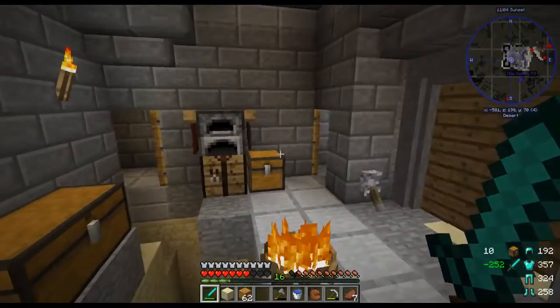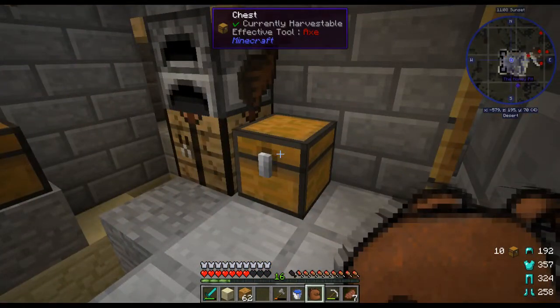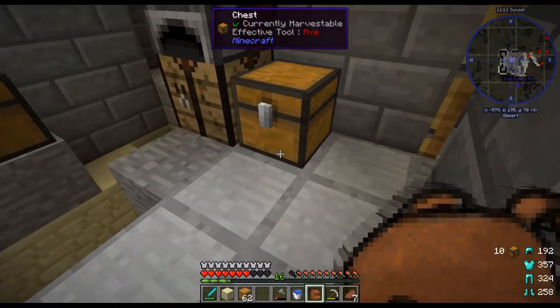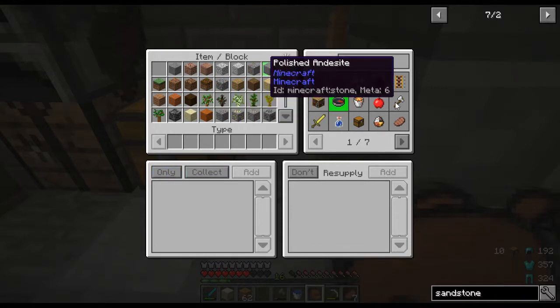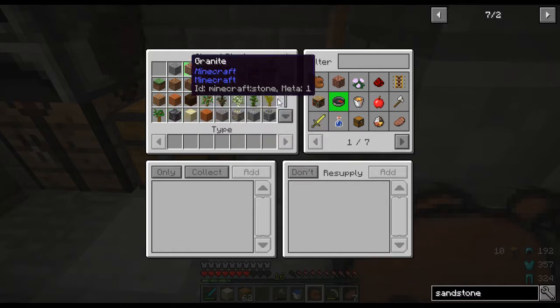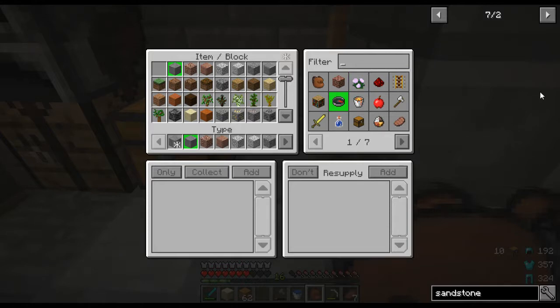I messed around with the backpack a little bit in another world just to try to get the controls to work and I figured out how to do some stuff. You push the edit button when it's open, and you can set certain things to automatically put in there as you pick them up. I couldn't get the resupply thing to work — it's supposed to put stuff in your inventory as something runs out. I thought it'd be nice for food or something. You can just type what it is or if you have a copy of it in your inventory and hit add — now anytime I pick up cobblestone it'll automatically go into the backpack.